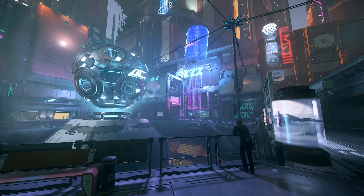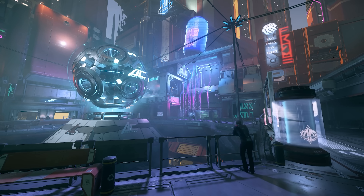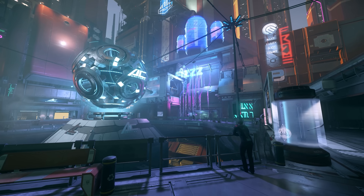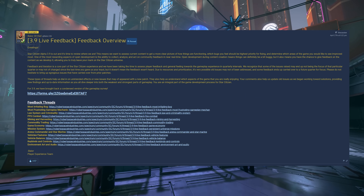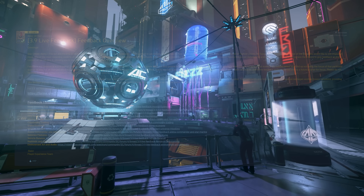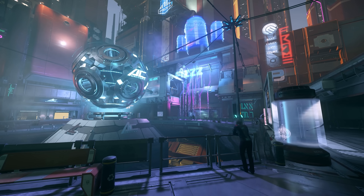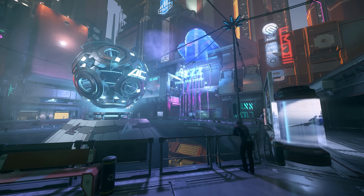They're monitoring and tracking a number of issues reported on a smaller scale as well, and if you come across an issue in-game, they want you to report it on the Issue Council. They're also reviewing some early feedback from 3.9, and discussions are underway about fixing some longer-term problems such as quantum travel, star map usability, and interaction mode usability. They then go on to give links to various areas where you can provide feedback.